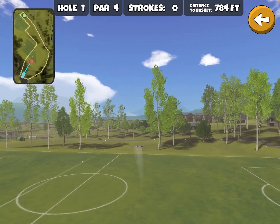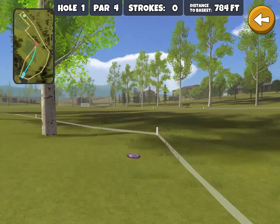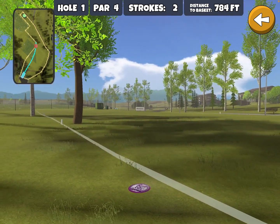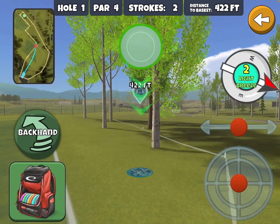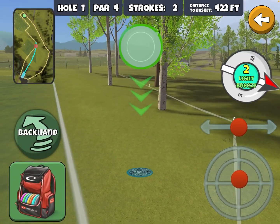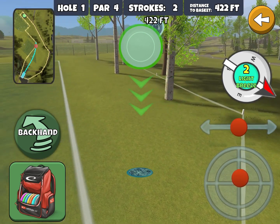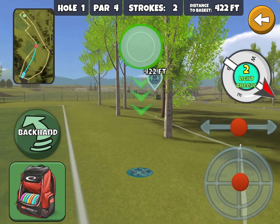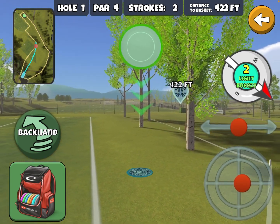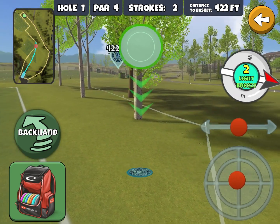First off, you'll notice the OB line is the same color as the line for the soccer field, which can get a little confusing. It's a little bit thinner but really hard to discern, so I wish they had made them different colors. Anyway, the first hazard you may encounter — there are four trees that are actually in the OB.